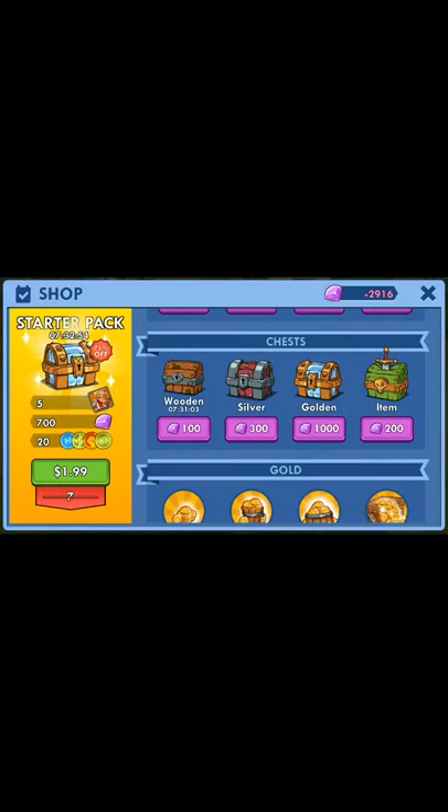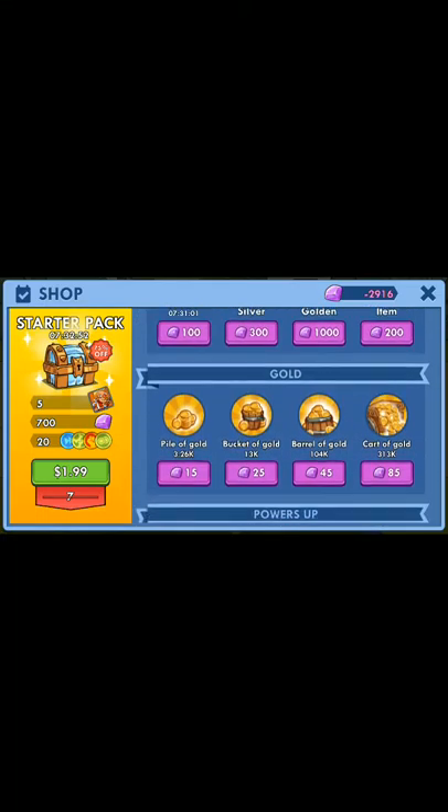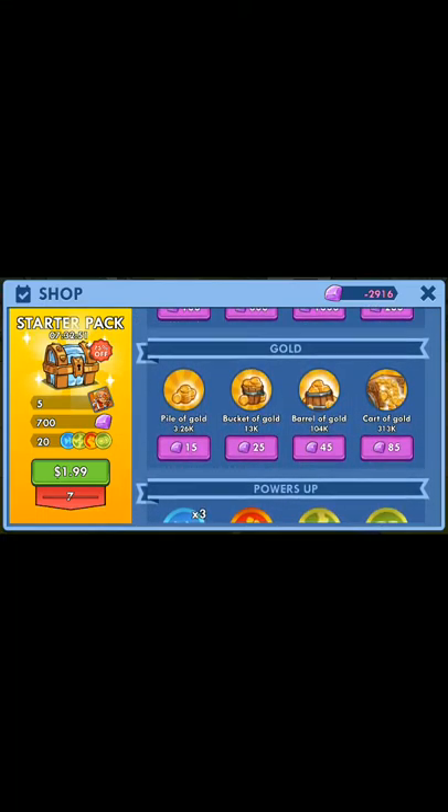Now you see the currency has gone up, and of course it works on all the chests. Now let's go to the gold — this is how you'll get the infinite gold. Let's tap on cart of gold, which is 313,000 gold pieces. The normal cost would be 85 gems, but of course it will be free, and you will gain those gems. See it going up, and of course the gold will be added to the account.